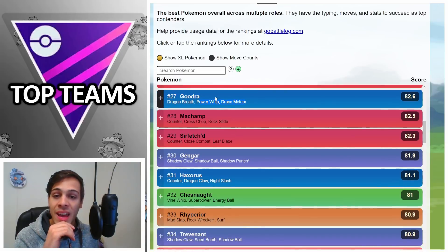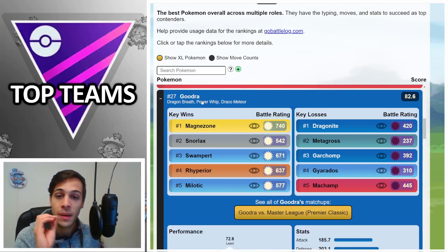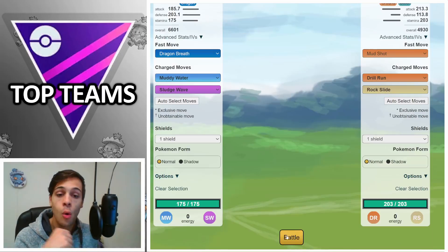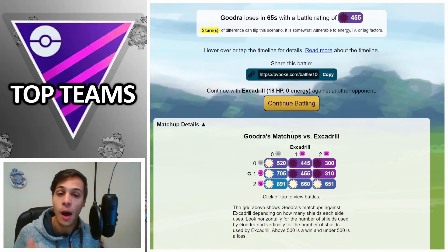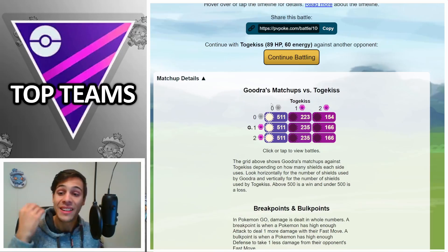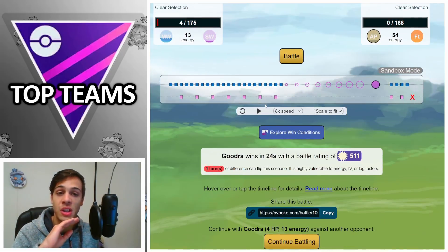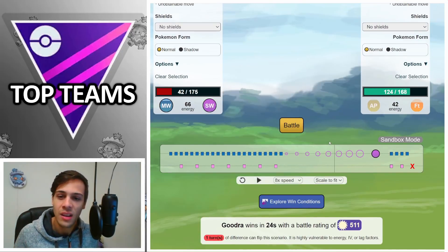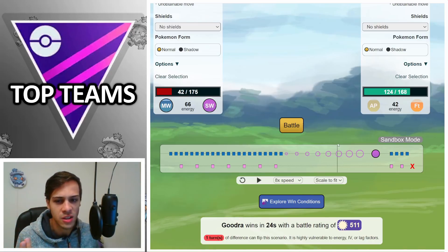Talking about Dragon types, there's one I want to highlight — Goodra. PvPoke recommends it with Power Whip and Draco Meteor, but I would say get rid of both and run it with Muddy Water and Sludge Wave. With Muddy Water you can actually beat your main counters like Excadrill and Togekiss in the zero-shield scenario, which is incredible. Goodra will be an amazing pivot — it's basically a Dragon that does nothing a regular Dragon should do, but beats everything a regular Dragon shouldn't, like Excadrill, Togekiss, and Magnezone.